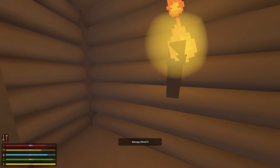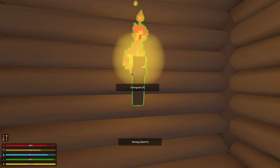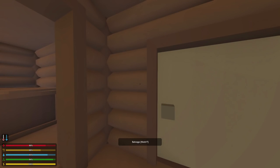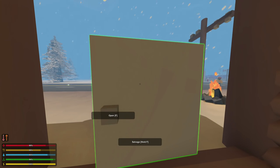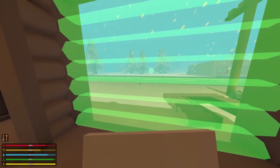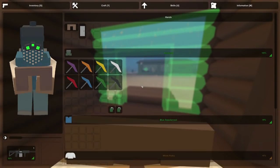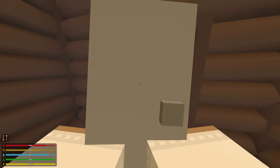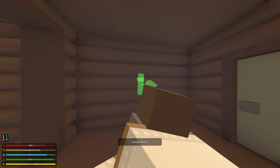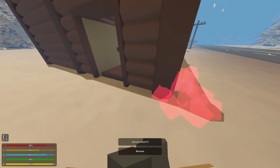But now, as long as the wall — or whatever item it is — is at full health, you can hold F on it and it will pick it up. So now I can move the torch, then pick up this door frame and put it in my inventory, pick up the door, put it in my inventory, pick up this wall — it kind of pops them off the frame, which is kind of funny — and then put them all back down like this. Very nice. Just like that, I was able to move the position of my doorway in about 15 seconds. And then I can also pick up this campfire — right there, bingo.